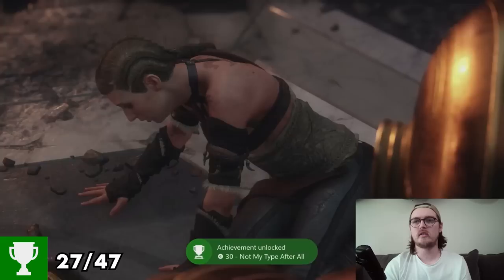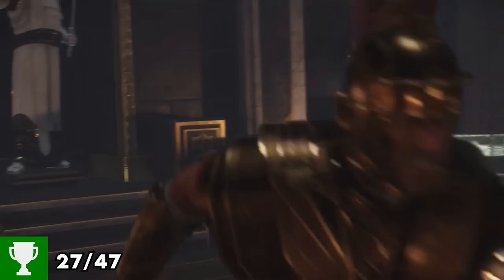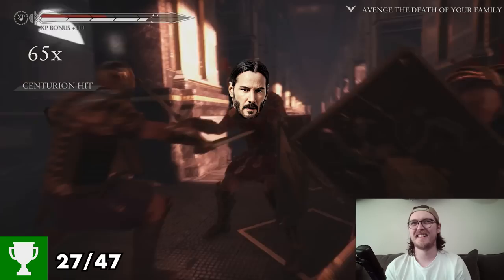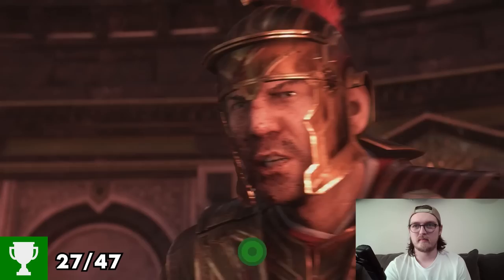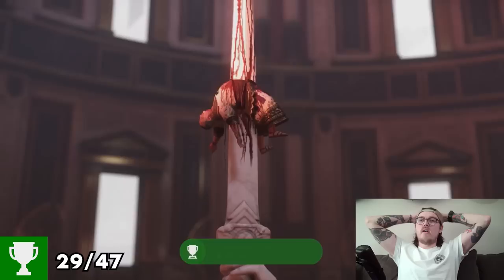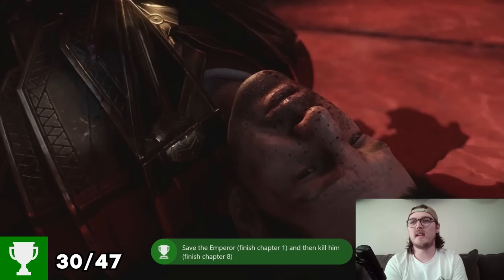And for the kill — achievement unlocked — Not My Type After All — defeat Boudicca. With the story complete and Nero realizing Marius is there to kill him and not save him, it brings us back to the beginning. Nero has one last chance of running away, and we move through an incredible John Wick-esque killing spree chasing the emperor down. Achievement unlocked — Settling Old Debts — complete the Son of Rome on any difficulty. We also get Veni, Vidi, Vici — complete the game on any difficulty — and a third achievement for Et Tu Brute — save the emperor and then kill him.